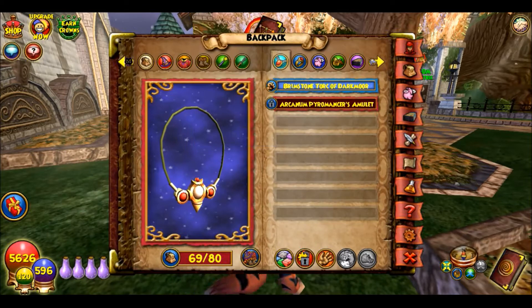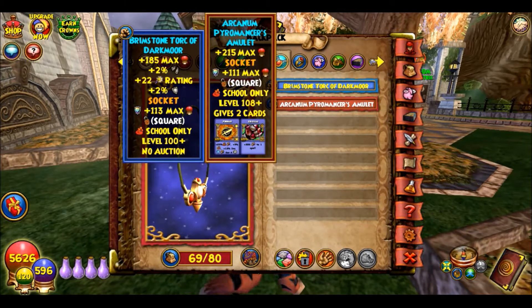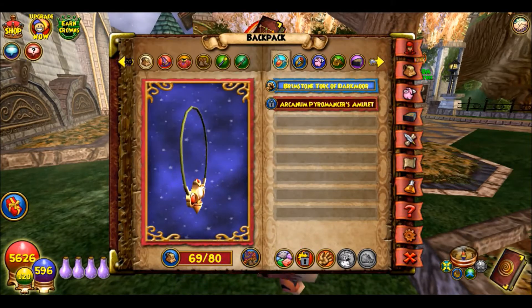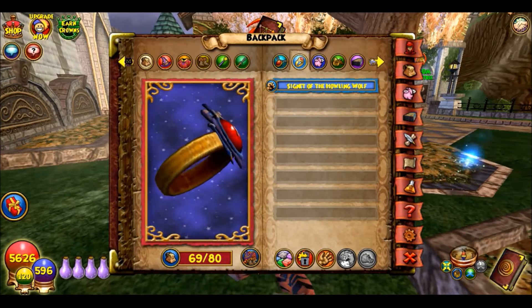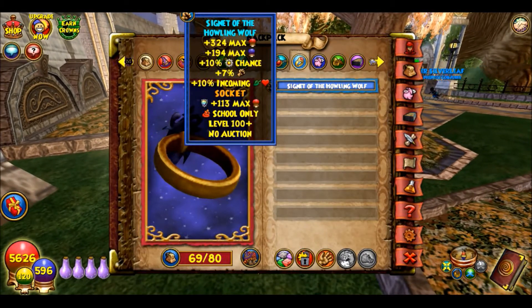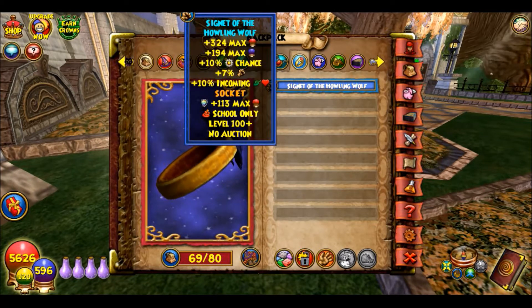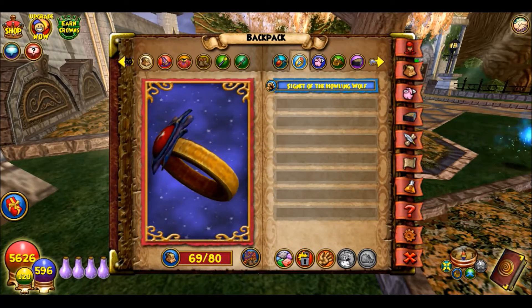For amulet, I have the Brimstone Twerk — it gives like 2% resist and some critical. I have another one I could use depending on my deck setup. For ring, I have the Signet of the Howling Wolf, which is from Darkmoor I think. Again there's one like this for all the schools — it gives 7% damage.